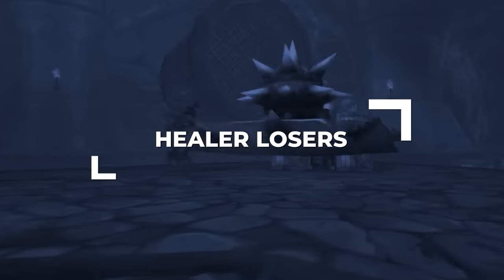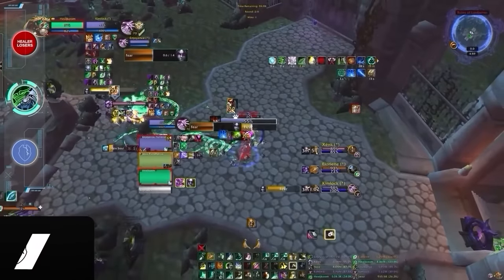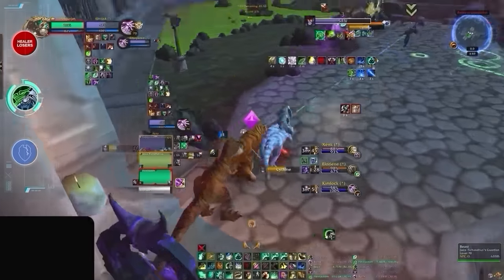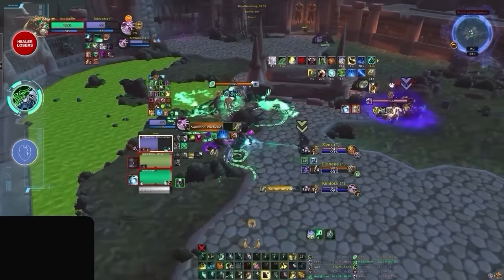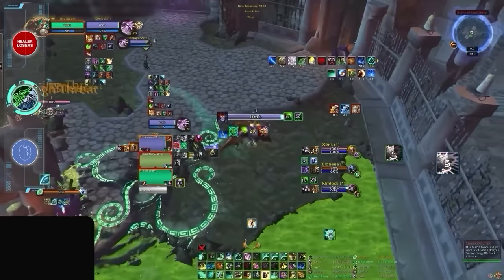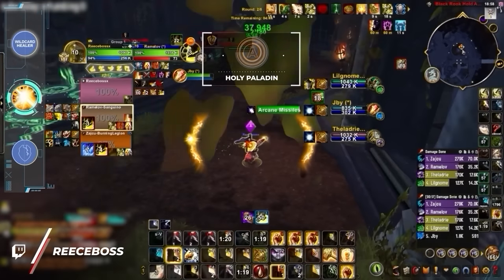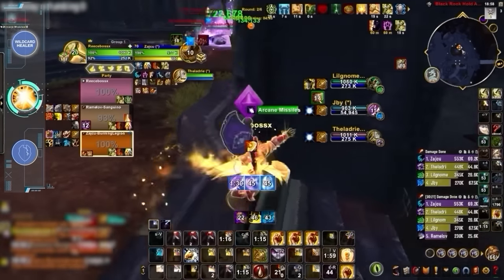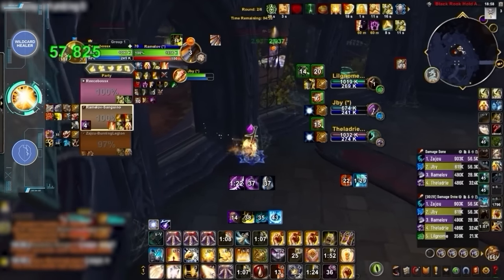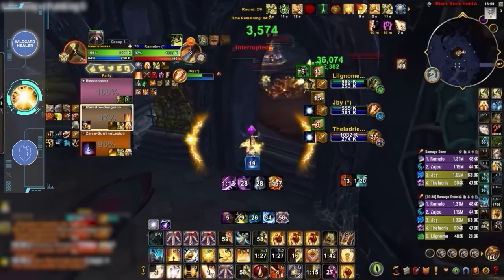Let's go over the only healer to get nerfed in the patch. Fistweaver is a controversial spec — it feels a bit wrong that this thing can run at you all game and heal while doing damage. Fistweaver saw a minor nerf to Ancient Teachings, the passive that converts damage to healing. After talking to rank 1 healers, we don't expect this change to suddenly tank it into the ground. Fistweaver tends to be best at the highest ratings, and right now casted monk is so laughably bad that fistweaving seems to be the only truly competitive option. We will also be moving Holy Paladin back to A tier. Paladin is very tricky — it's definitely strong into some lobbies, but it seems very easy to train by melee, and right now Preservation Evoker is so strong that we can't justify having Paladin on the same tier. With the continued popularity of Ret, being a Holy Paladin can feel a bit awkward because of double Forbearance. So as a very lobby-dependent healer, Holy Paladin will be moving down a tier.